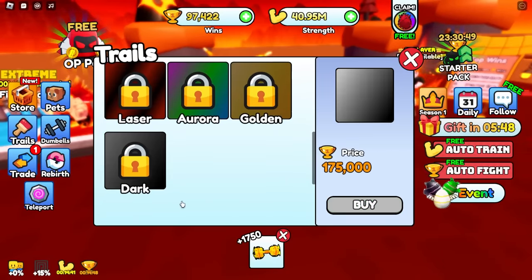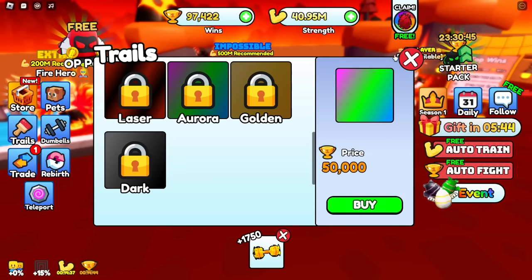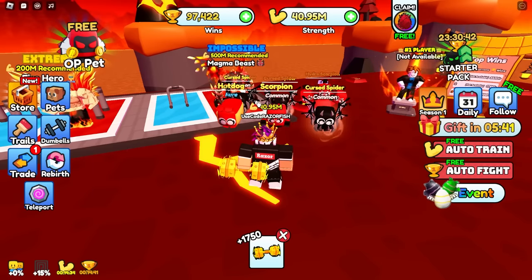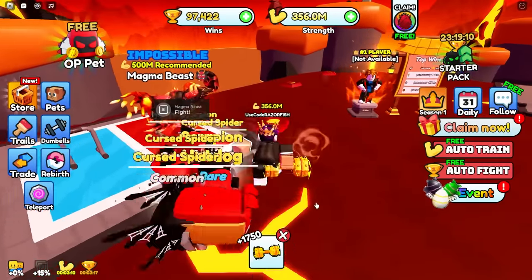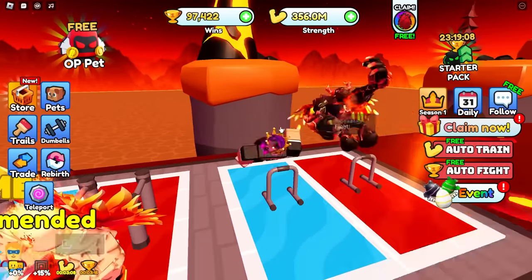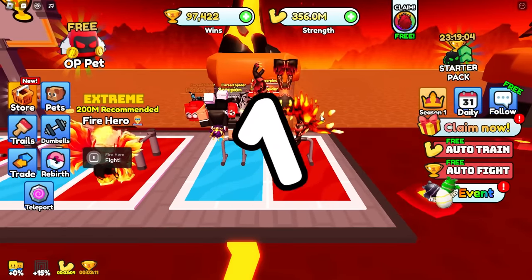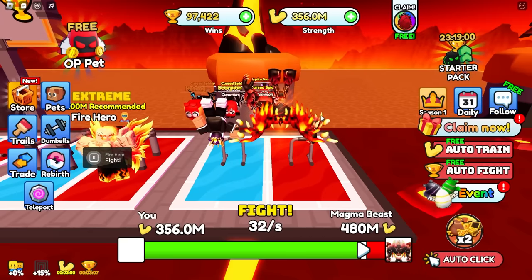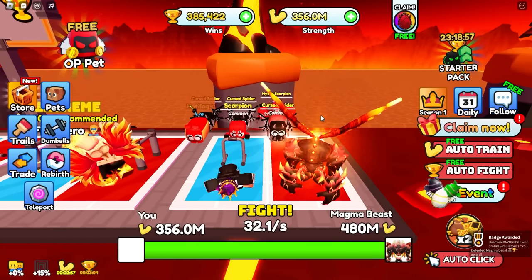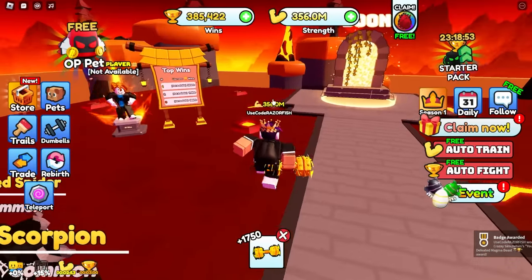With my 97,000 wins I can almost buy the best trail. This dude is literally the best boss in the entire game so he better drop a lot of wins. I just got more than enough wins - let's turn on my auto clicker and see how fast I can defeat this boss. Look at that - that is insanely fast! It also gives me a lot of wins, I'm all the way up to 300k now.